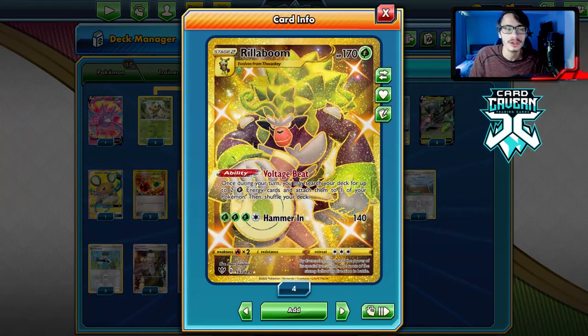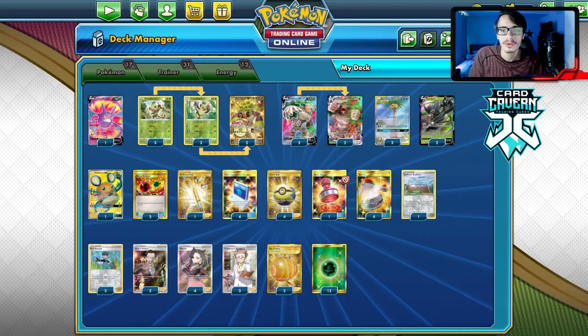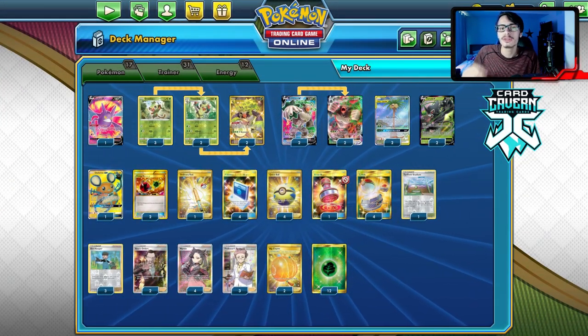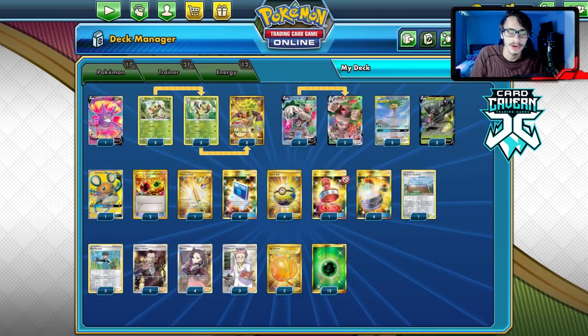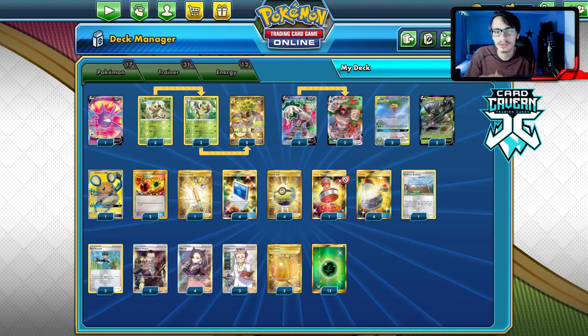Another cool interaction is Marnie plus Energy Retrieval to put energy back in the deck for Rillaboom. If you're trying to do Voltage Beat again, you could Energy Retrieval two energies into your hand, then play Marnie, which puts the energy back in the deck, meaning you can then search for Voltage Beat. Let's go try the Zarude Rillaboom deck in PTCGO.